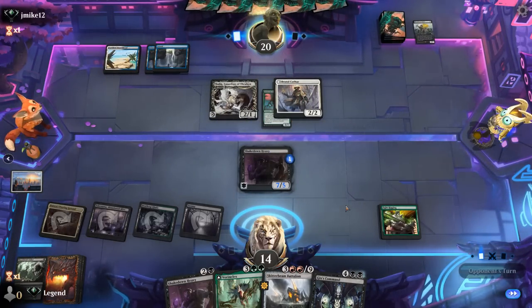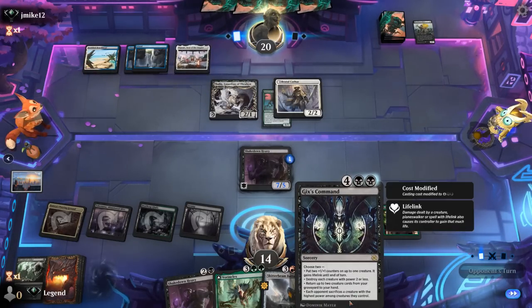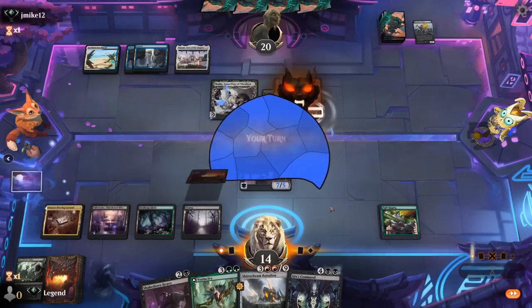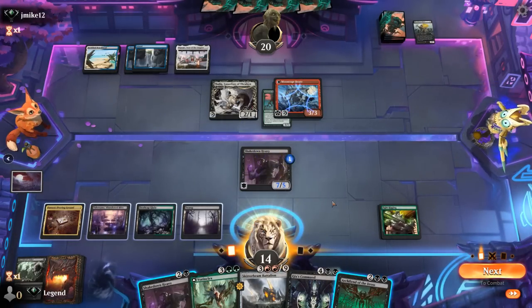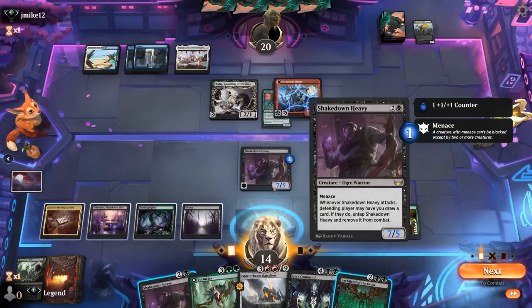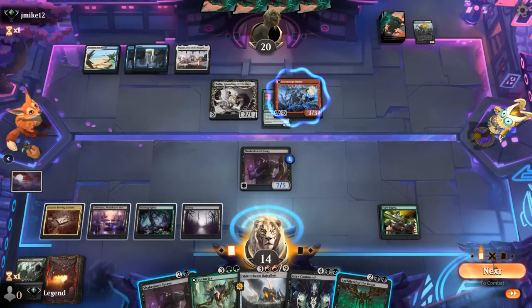Our goal is to eventually cast a Gixx's Command to clean things up. Cathar transforms and we picked up an Archfiend. We can attack since we'll get 6 toughness from Fight Rigging — they could have another Iganjo but most Soldier decks only have one copy. We get in with Shakedown Heavy and play Archfiend. Opponent is probably planning to cast two spells to transform their Cathar, but they won't be able to attack with it yet.